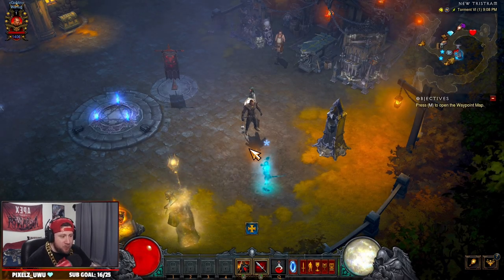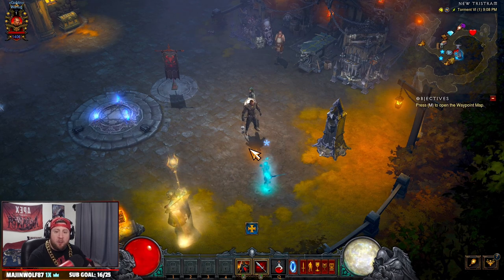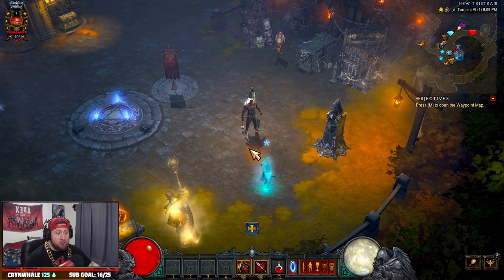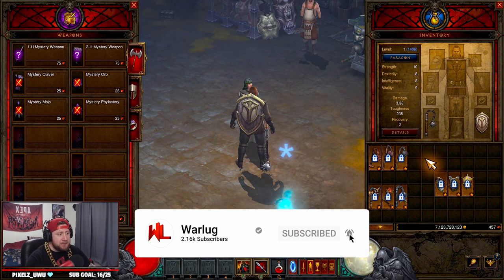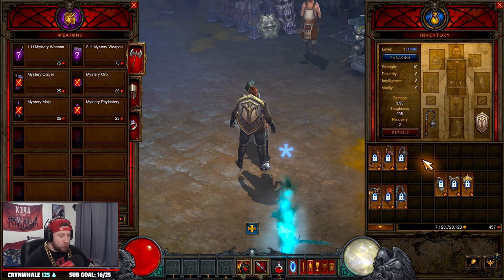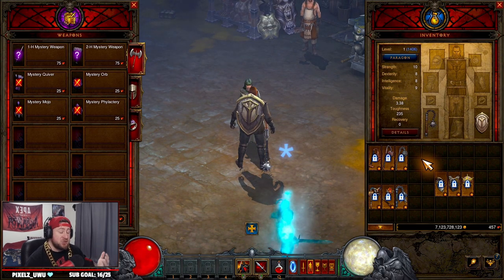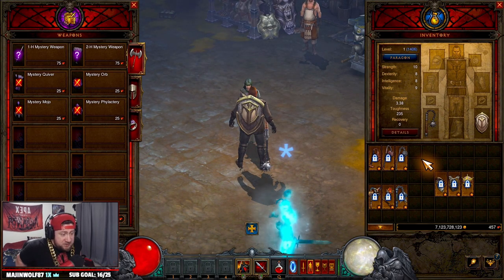What's up guys, War here. Today we're going over the Crusader — what you need to upgrade for your rare weapon to a legendary, and what to spend your blood shards on at the start of Season 27. The Crusader is actually kind of complicated because you have a lot of options, and in the beginning of almost every season the Crusader doesn't have a really good start. I'm going to give you what I think are the best options.